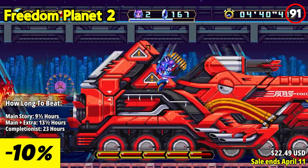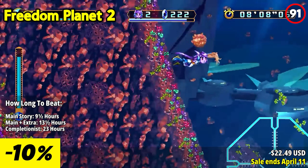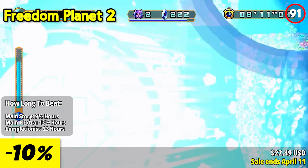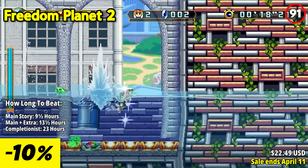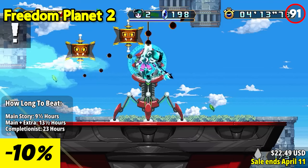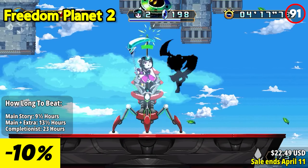Freedom Planet 2 catapults players back into the thrilling world of Avalis, where fast-paced platforming meets epic adventure in a dazzling display of action and heroism. As a full-time cartoon heroine, you'll embody one of four dynamic characters, each boasting their own unique fighting style.